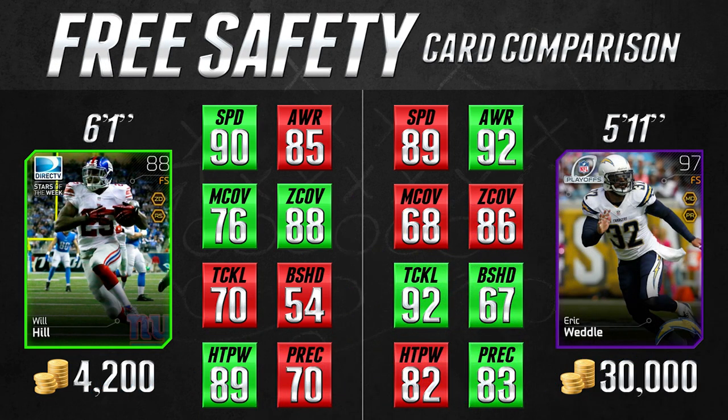If you're new to the series, what we typically do is we compare a budget card to a card that we think is kind of overpriced. Usually these cards are 25,000 to 100,000 coins, sometimes even higher than that. But starting off today let's take a look at the Fantasy Will Hill card.